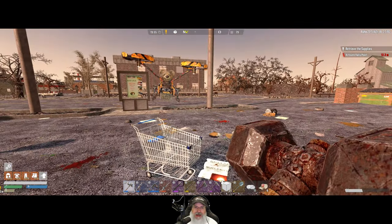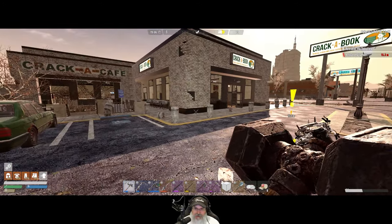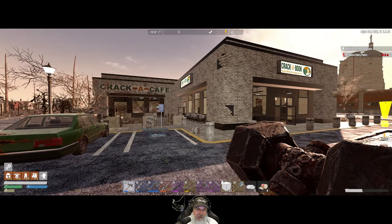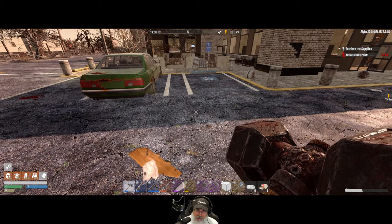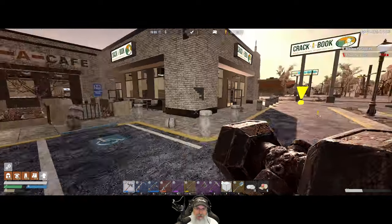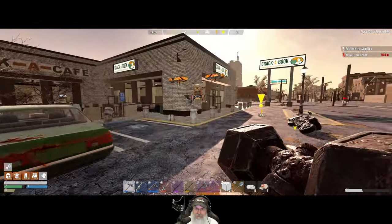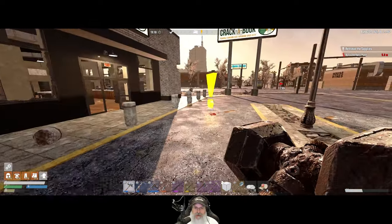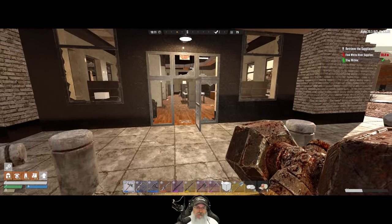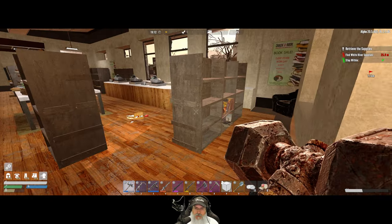Welcome back to Undead Legacy. I'm an old guy gaming, and in this episode we're going to do the cracker book again, primarily so I can get some more schematics. I need to adjust the DPI on my mouse because it is really hot. We've done this place before but the chance for books and schematics is pretty good, so we're going to do it again.